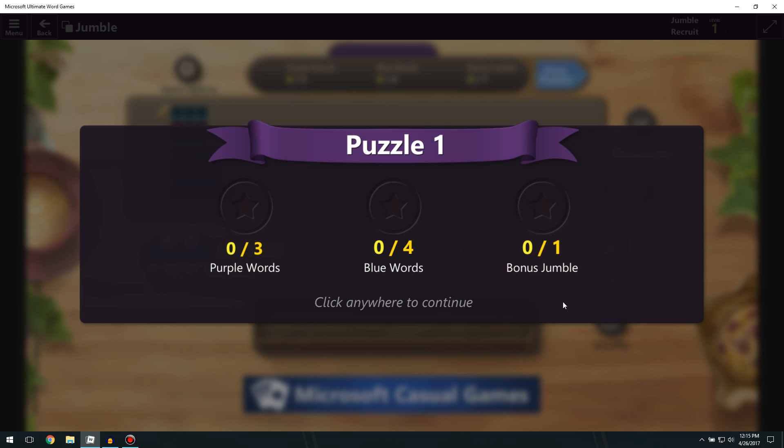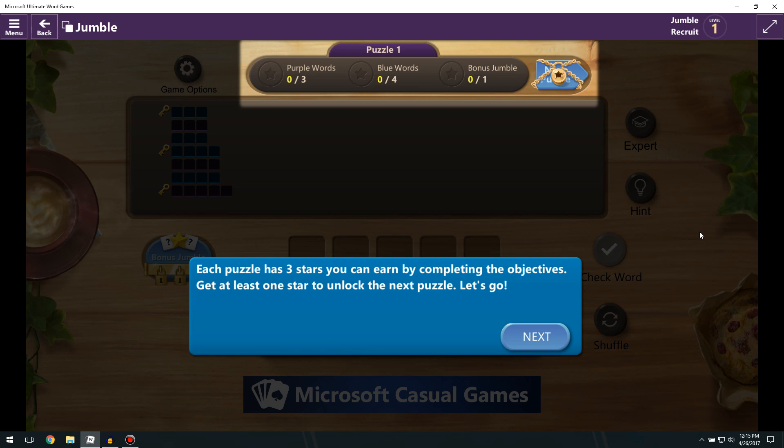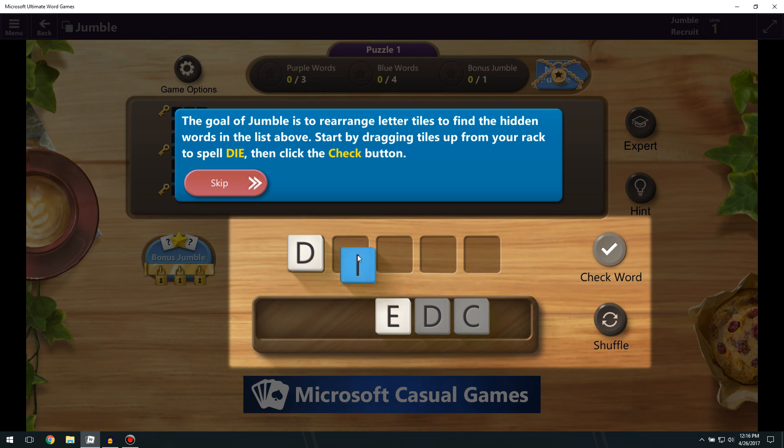Each puzzle has three stars you can earn by completing the objectives. Get at least one star to unlock the next puzzle. The goal of Jumble is to rearrange letter tiles to find the hidden words in the list above. Start by dragging tiles up from your rack to spell a word, then click the check button.